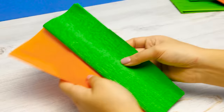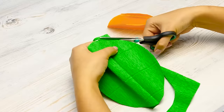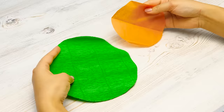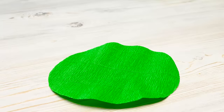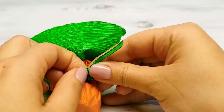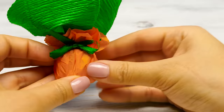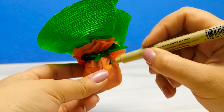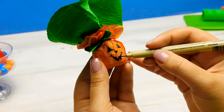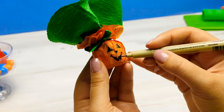Next on our list are special scary Halloween lollipops. I'll need orange and green construction paper. Let's cut out circles like these. The green one should be a little bit bigger than the orange one. The orange circle will go under and the green one on top. Place a coin in the middle and on top of it — a lollipop! Let's wrap it up nicely like this and make a little bow. And to make it look perfect, we also need to draw a face on our pumpkin. I definitely should have gotten a thicker marker.